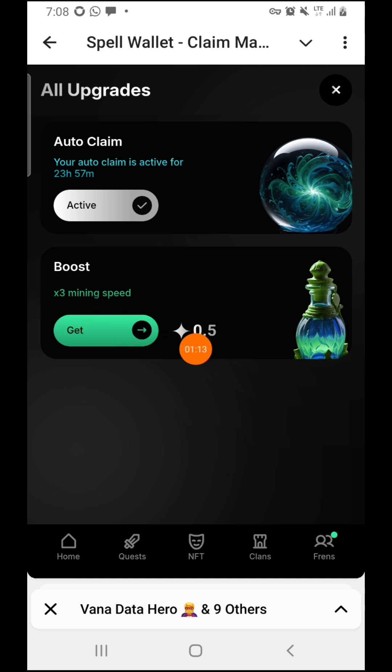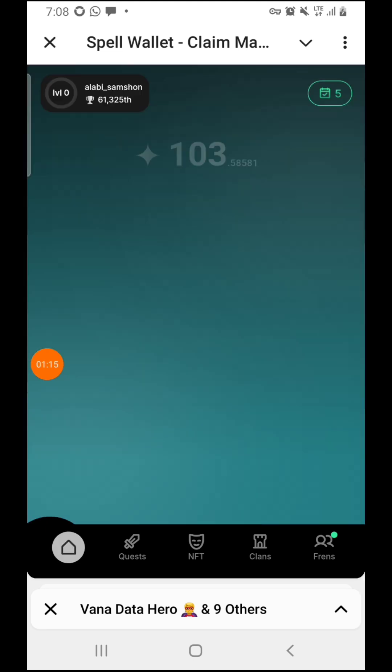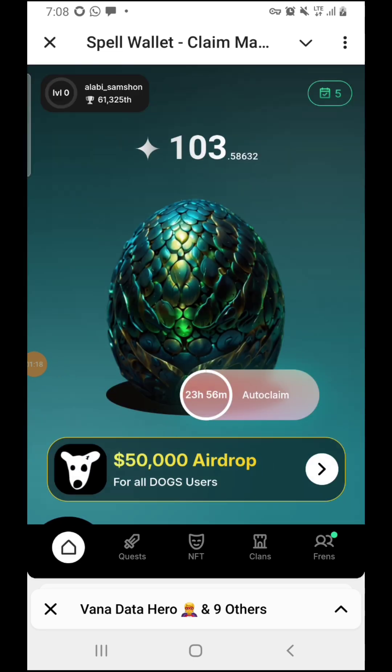Over here is where you can boost your mining speed, but you are going to pay 0.5 Spell tokens to be able to boost your earnings. As you can see, it is mining for me automatically for a complete 24 hours.